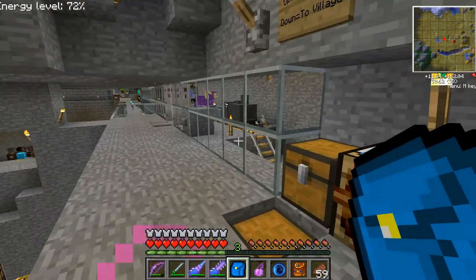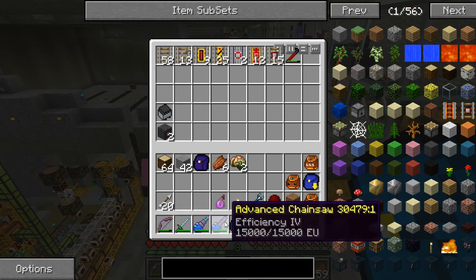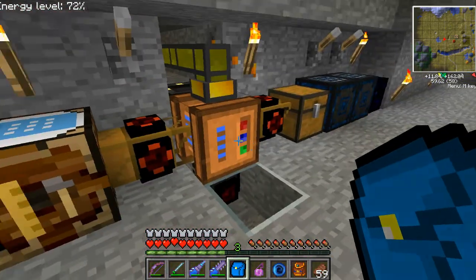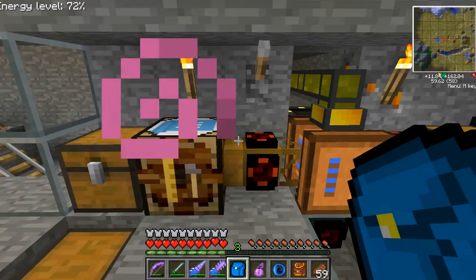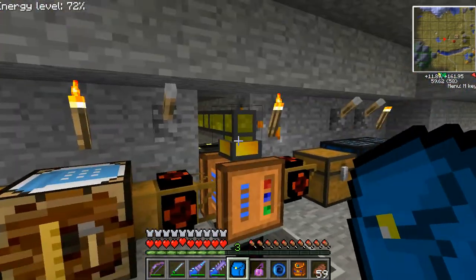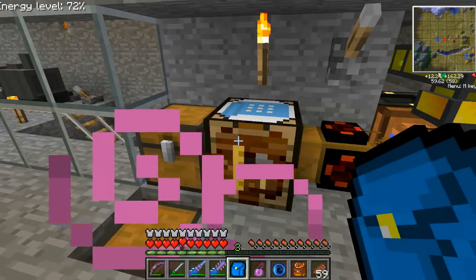A couple things I did in order to make this. On my hotbar you might see I've got a nice little woven trackman's backpack to keep all the tracks and Railcraft-related stuff so it doesn't clog up my inventory. And then I got a little station here to make the tracks and stuff.